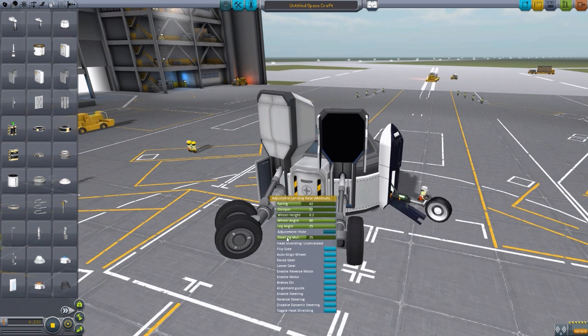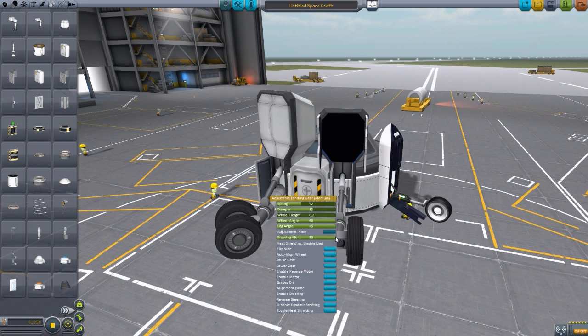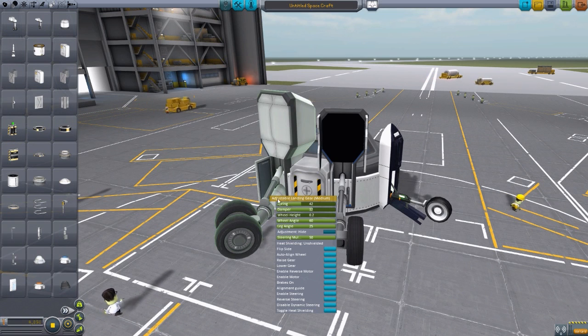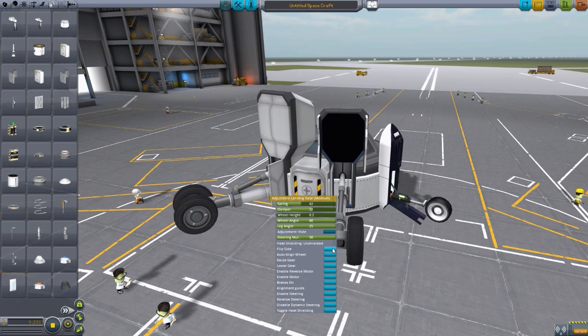Here is the steering. This is important, because when you're steering with your WASD keys, this will basically make it so that your plane steers more or less. The lower we have this, the slower the plane is going to turn, whereas the higher we have it, the faster it's going to turn — which could, of course, make your plane flip over, and that would be horrible. We can also flip the side of this if you don't like that the wheel is angling out that way — we can flip it around to the other side. It works and is wonderful.